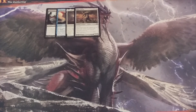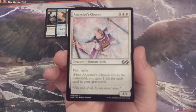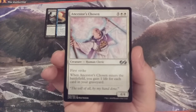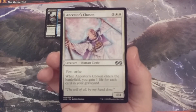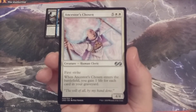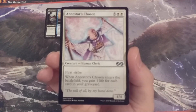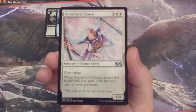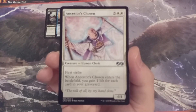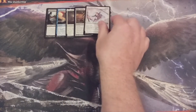Creature number five, we have Ancestor's Chosen — a 4/4 first striker that when it enters the battlefield, we gain one life for each card in our graveyard. If we're playing a land and casting a spell nearly every turn, we can hope to gain around five to eight life depending on what happens during the game. A 4/4 first strike for seven is not great on its face, but bumping up the life total in a variant that only starts with 24 life may prove to be more valuable than it seems.